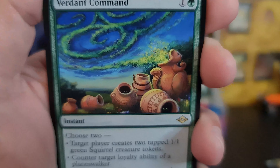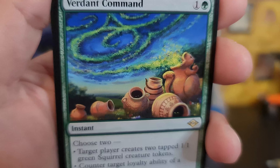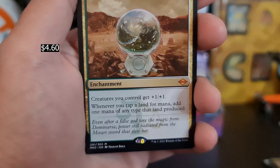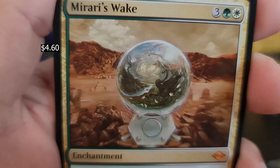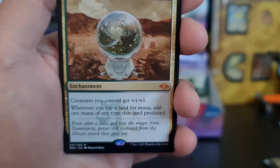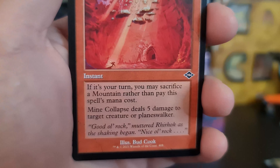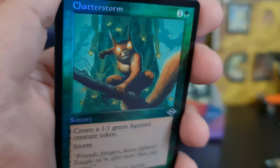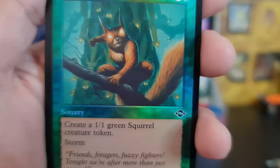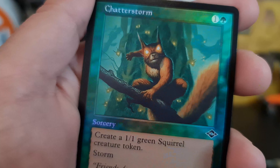Verdant Command. Pity it's not Verdant Catacombs, but it'll do. Mirari's Wake — that's not a bad card. Very nice, nice pull. We've got a Mine Collapse for our retro. And we've got a foil Chatterstorm — except the picture's not foil, for some reason. Weird.